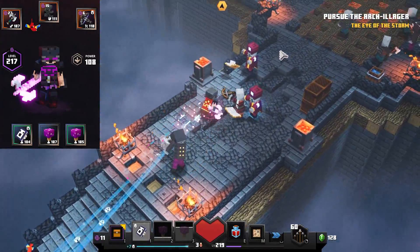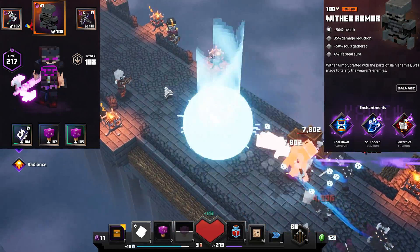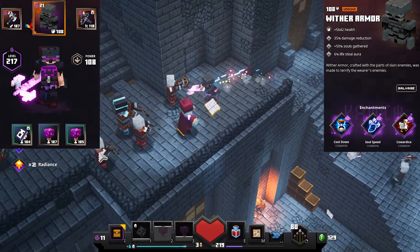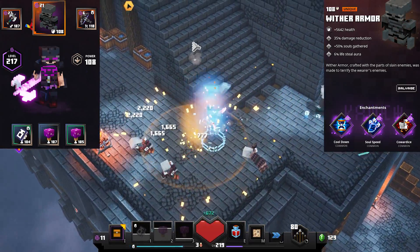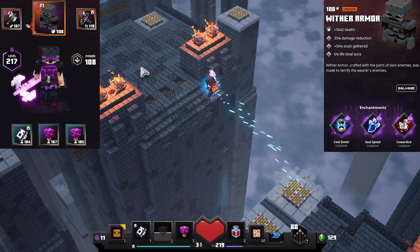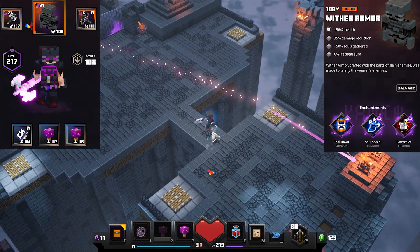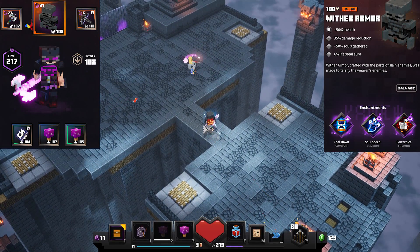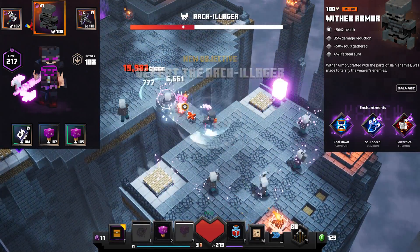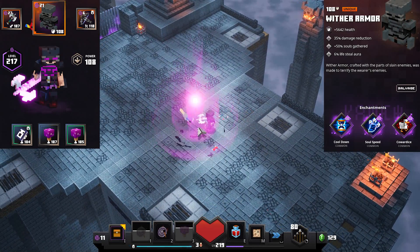Next up in our armor slot, we have the Wither Armor. This is a soul piece of armor that gives us 35% damage reduction, 6% lifesteal aura, and a bonus 50% soul gathering multiplier. The lifesteal aura on this armor is amazing — it recently got buffed from 3% to 6%, and the difference is very noticeable. With the combination of our high damage dealing weapon and also our soul artifact, we end up healing for a lot and sustaining ourselves very easily because of this lifesteal aura. Being a soul piece of armor, it also gives us the bonus 50% soul gathering multiplier, which helps us heal more through the anima conduit enchantment and also keeps our souls up so that we can keep on activating the harvester artifact.